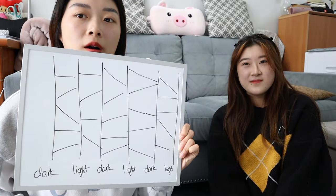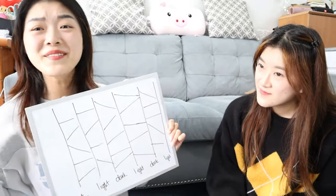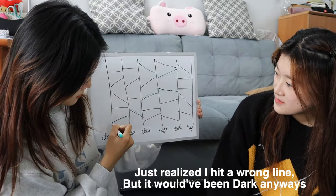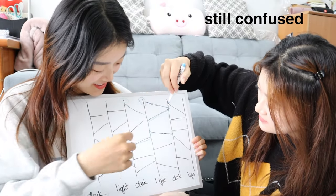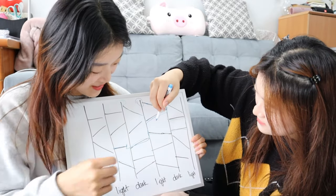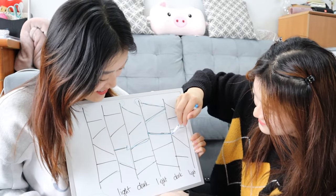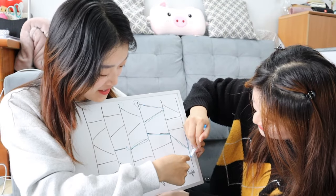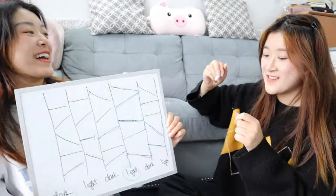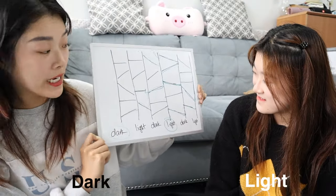Our next theme is basically our secondary theme, which is either dark or light. If you get dark, you have to choose the bad character, and if you get light, you have to choose the good character. So I have a dark animal, and you have any cartoon — a light cartoon — which means the good character.